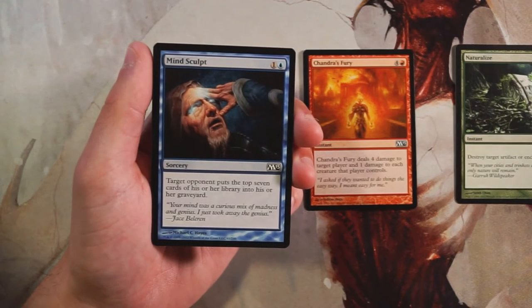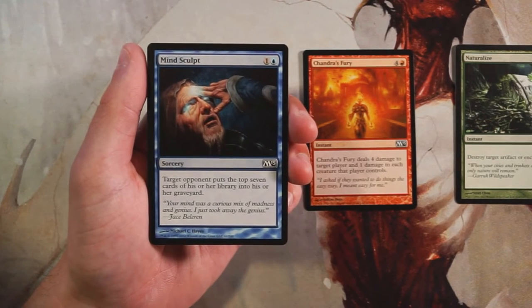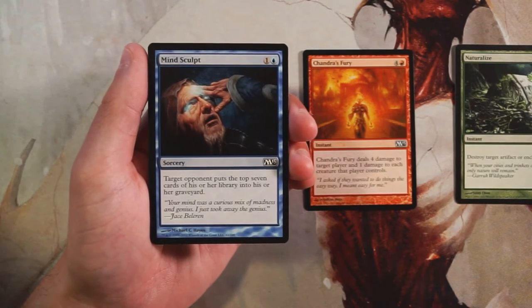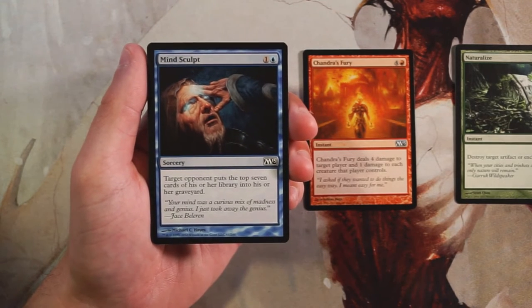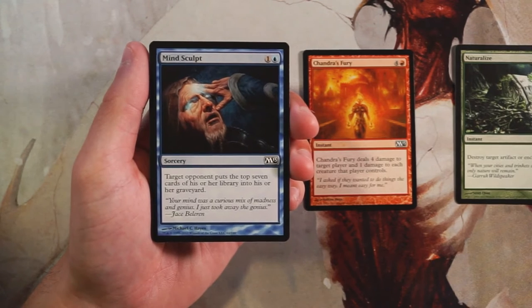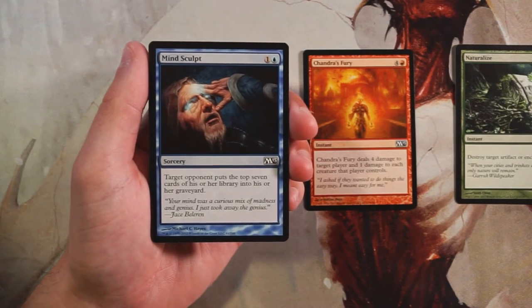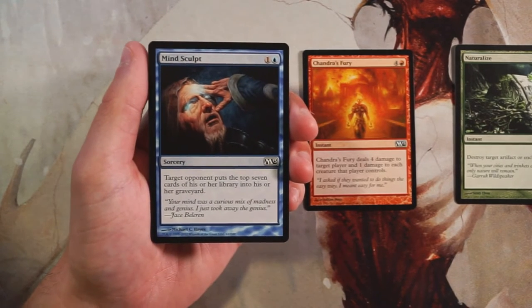Mind Sculpt is a sorcery for one and a blue. Target opponent puts the top seven cards of his or her library into the graveyard. Seven cards is a lot in draft. To put this in perspective, you usually have a 40-card deck. You open with a seven-card hand, putting you down to 33 cards already. You chop seven off the top right away, which puts the opponent down to around 26 cards on turn two — and they still have to draw a card.